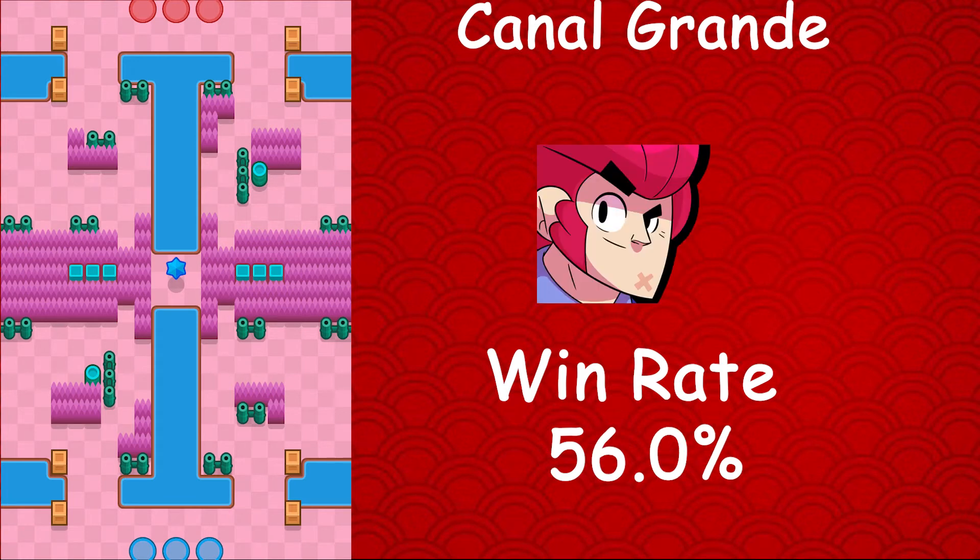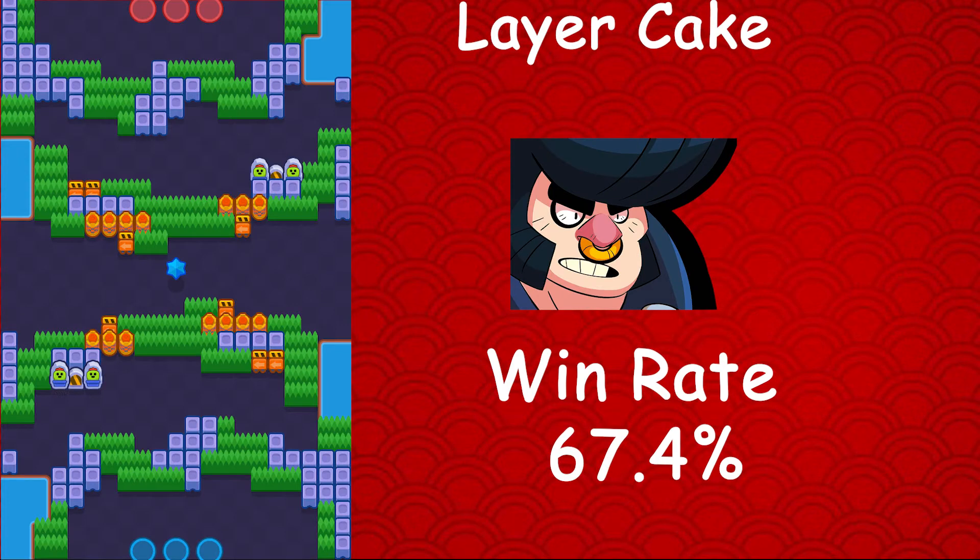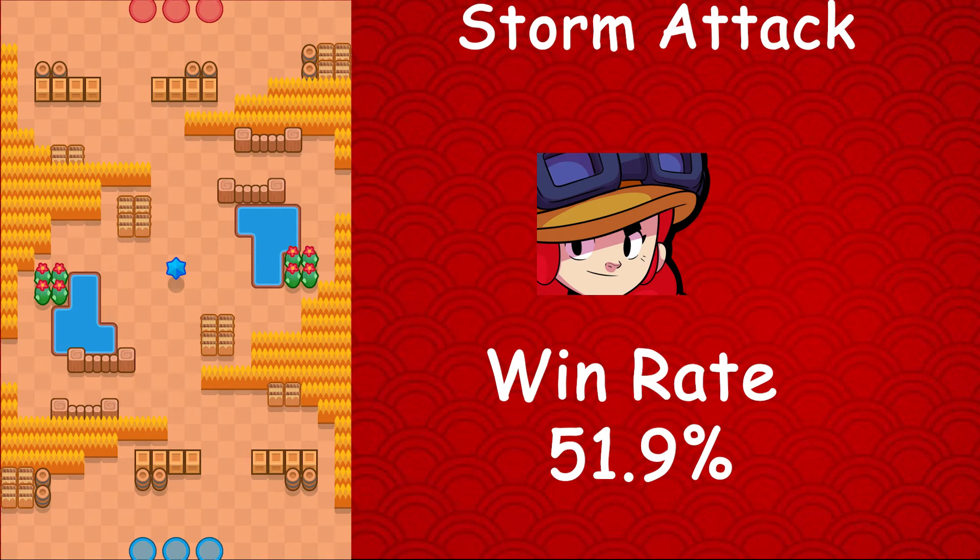Moving on to Colt, whose best map is also Canal Grande — we have a trio on Canal Grande. Colt has a 56.0% win rate, a 2.2% usage rate, and a 1.5% star player rate. Moving on to Bull, whose best map is Layer Cake, where he has a 67.4% win rate, a 0.7% usage rate, and a 0.4% star player rate. You should probably use Bull more on this map — he seems pretty good, though his win rate might drop if more people start using him.